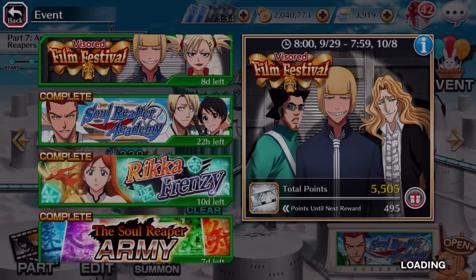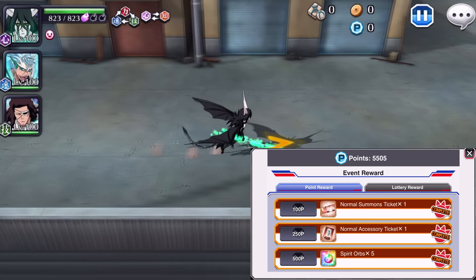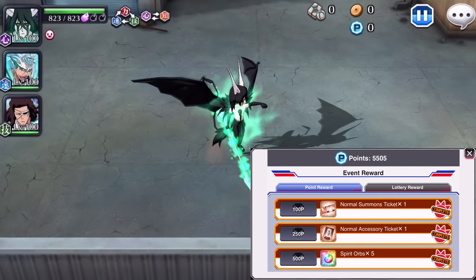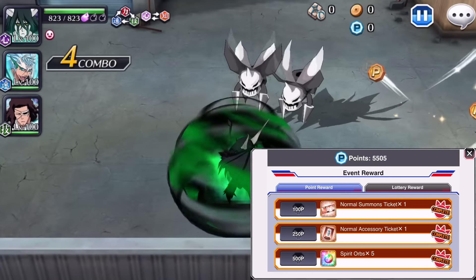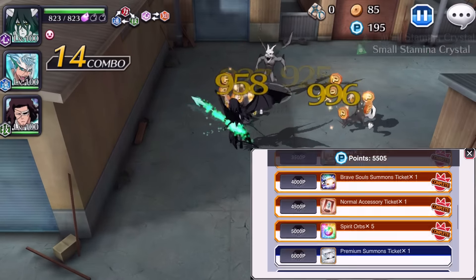The biggest difference between the two is most probably the power hearts versus a four star character. If you vote JP that means you'd rather have those power hearts to put into your accessories. If you vote Global, it means you'd rather farm the Moshiros. Let us know in the comments which you'd prefer.